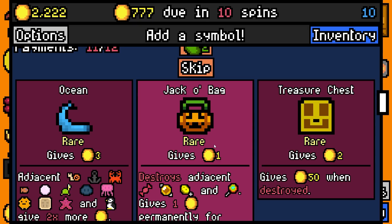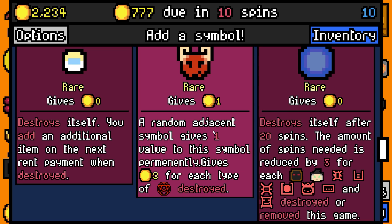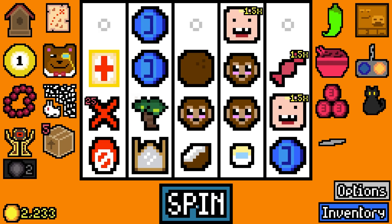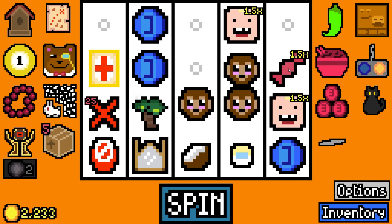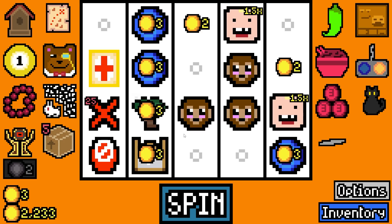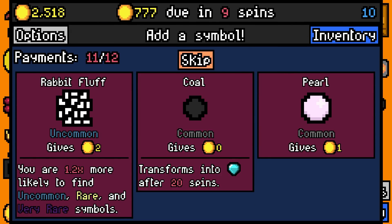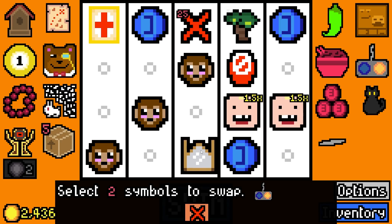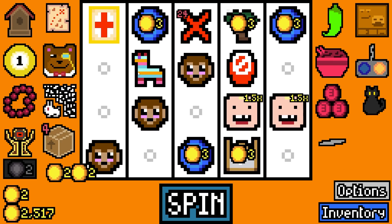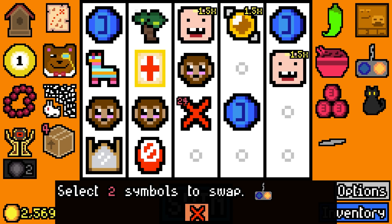777 is due in 10 spins. We could add things but I don't think I want to. We'll take a lockpick - that's quite nice. 285 rolled - it's so busted! Let's move that next to the two toddlers, add two pieces of candy. Added a pinata! I love it when it adds pinatas. Honey candy as well!